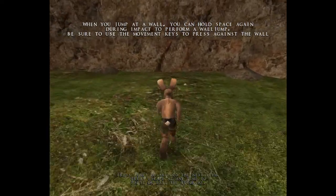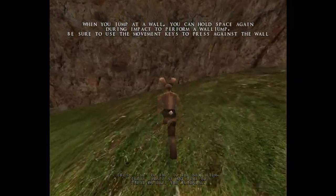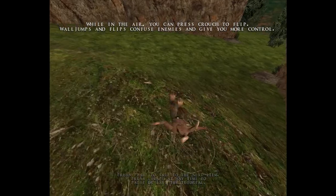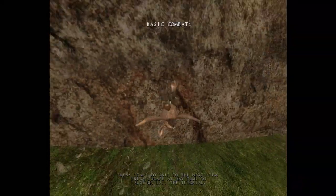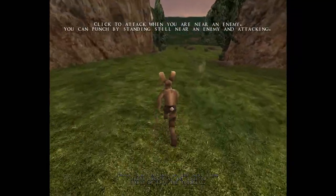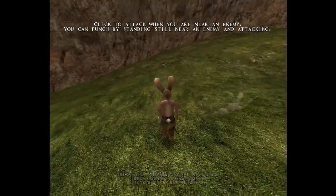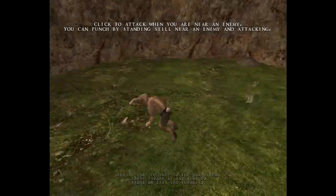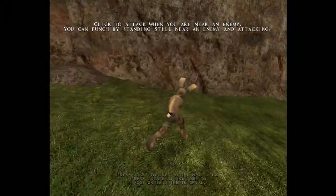Jump out a wall — you can hold space again during the impact of the final wall jump. Oh, nice. So you attack — I know most of this stuff. Like, basic movement, WASD, and jumping, and crouching, and doing barrel rolls, and all that crazy stuff.